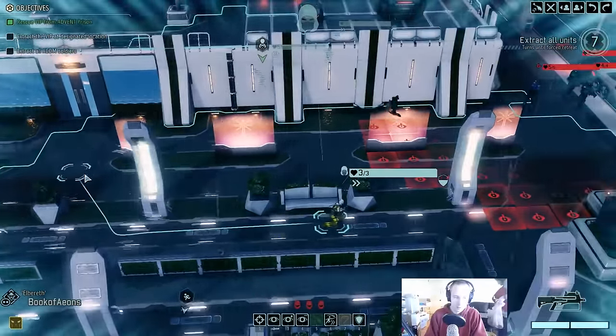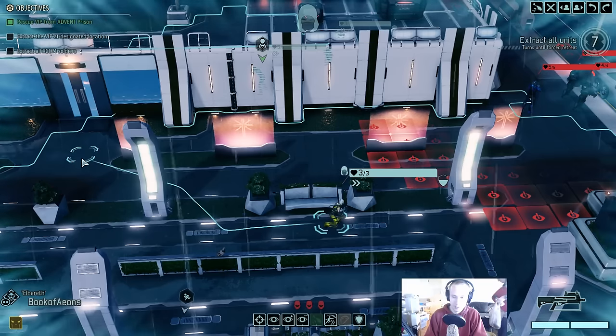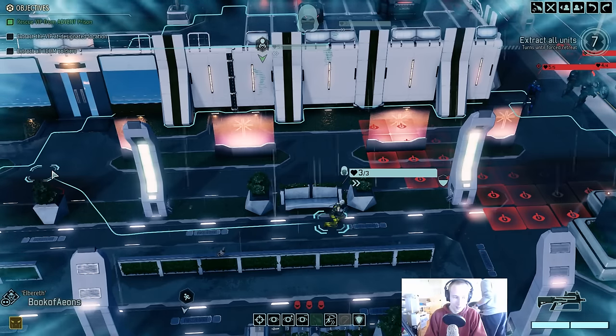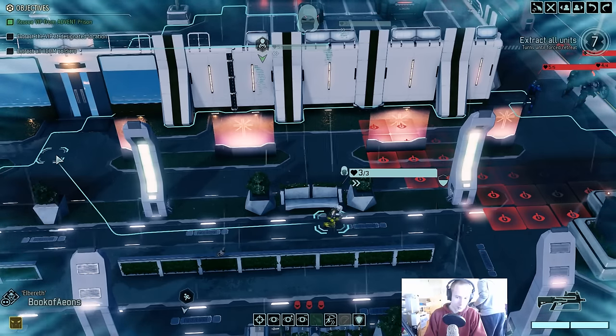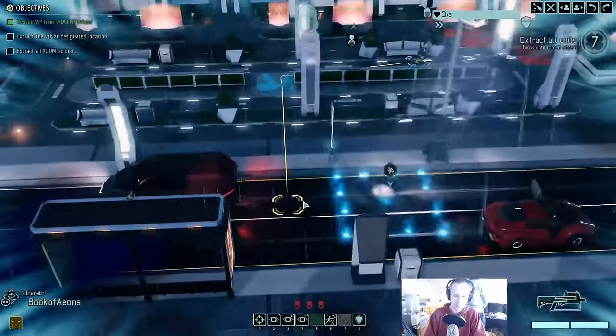These tiles in front of the door are safe except for that one and that one. So you have to go — ah, that's not safe either. We can go to this tile and then out from there, or actually we don't need to go that far here.